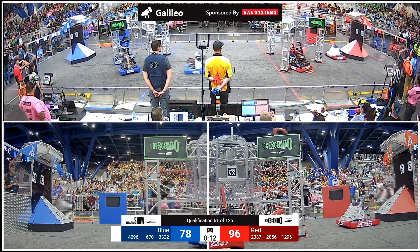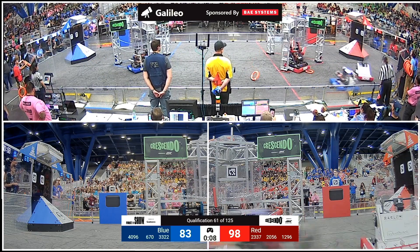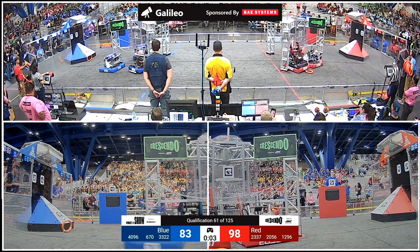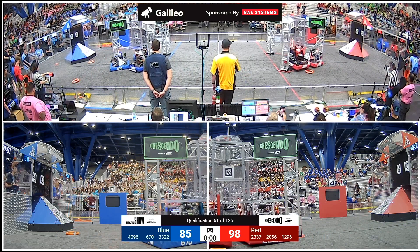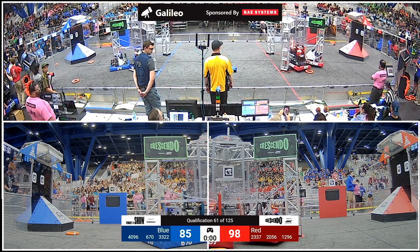We're going to see some robots climbing up on stage and human players starting to launch some of their notes. We got one spotlit for the Red Alliance — let's see if Blue Alliance can do the same. With 3, 2, 1, and time expires. We've got two spotlit notes, one apiece for Red and Blue.